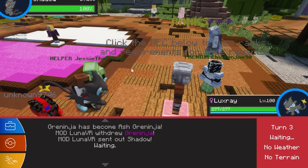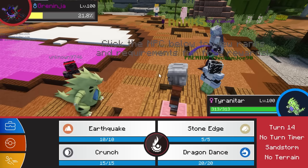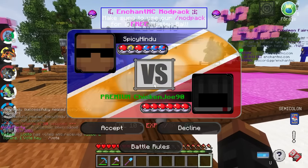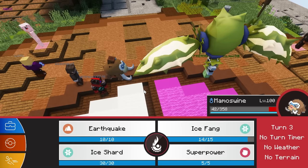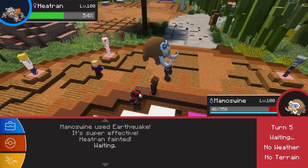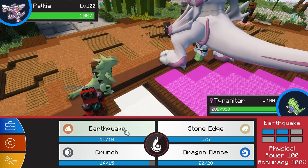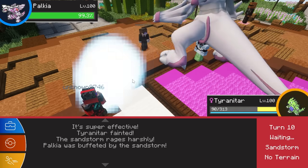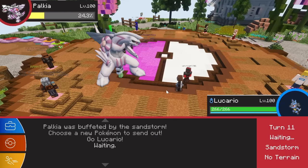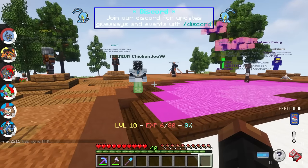I fought one of the mods on the server who had a very interesting team — not only an Ash-Greninja but also three Urshifus. I was able to beat all his Urshifus but his Greninja was too fast for my Tyranitar. I then got into a battle with another player who brought out a Garchomp, Heatran, a Galarian Articuno, and more legendaries. His fighting move destroyed Tyranitar, but Luxray did a lot of damage to his water type, and Lucario's Extreme Speed took him out quickly. The move helped wrap up the battle, letting me complete my second goal of defeating five trainers.